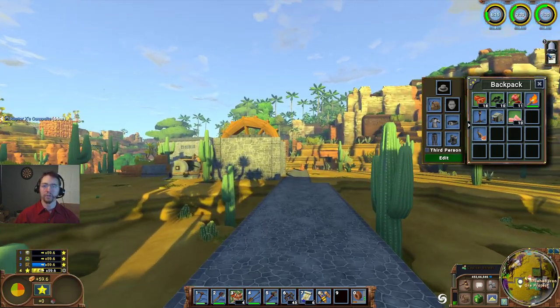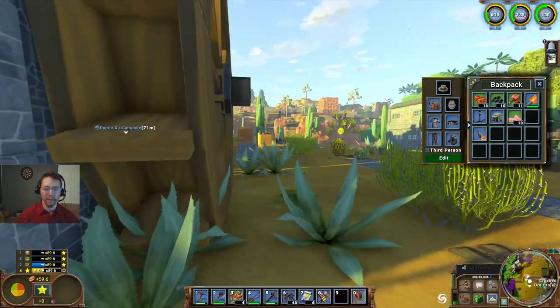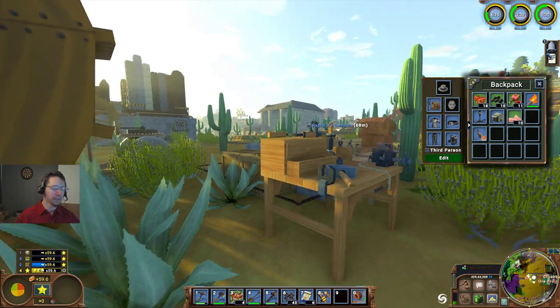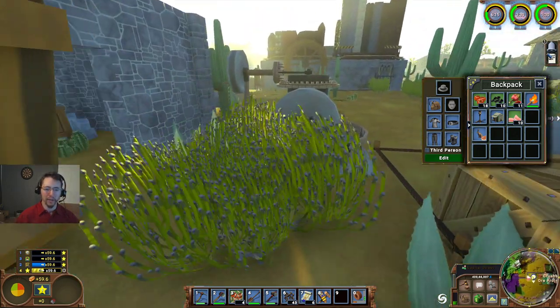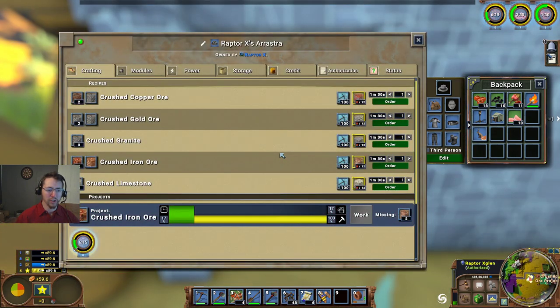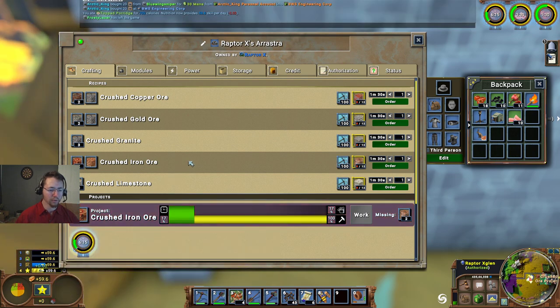Good afternoon ladies and gentlemen, RaptX here with GoodCleanGamingRx. Today we're back in Eco on the PanTroglodyte2 server. I'm taking up masonry and mining, and I've actually just gotten another level up, so I'm going to see about putting that one into smelting.